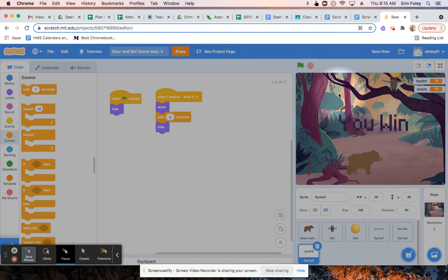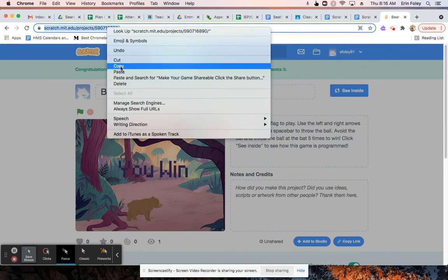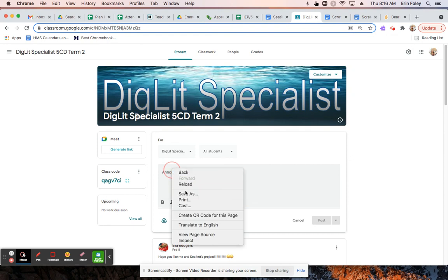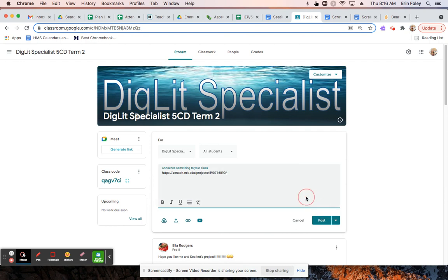As you can see, when my score hit five, I got to level two. And that's how you would add levels. The last thing you're going to do is click on the share button — the orange button up at the top. That'll allow you to share your game. You can copy the URL at the top, then go into Google Classroom and share it with your classmates by announcing the link to your class — click where it says 'announce something to your class' and paste the link.